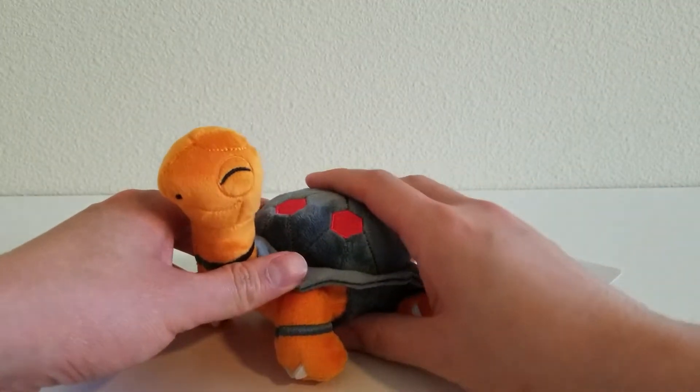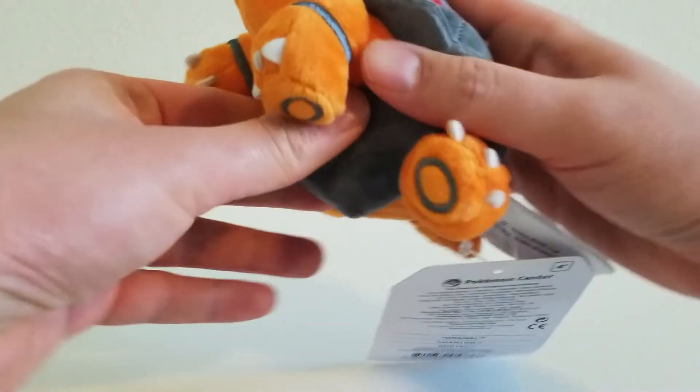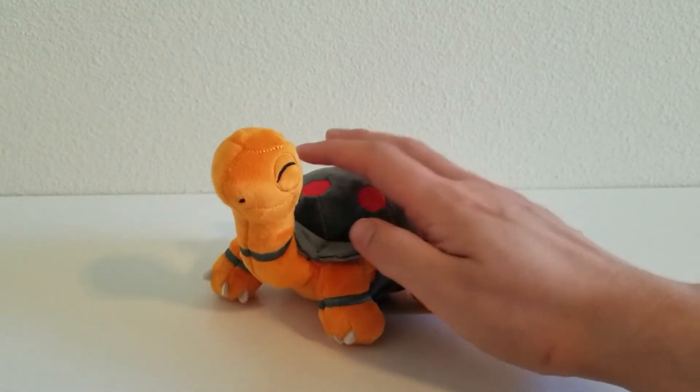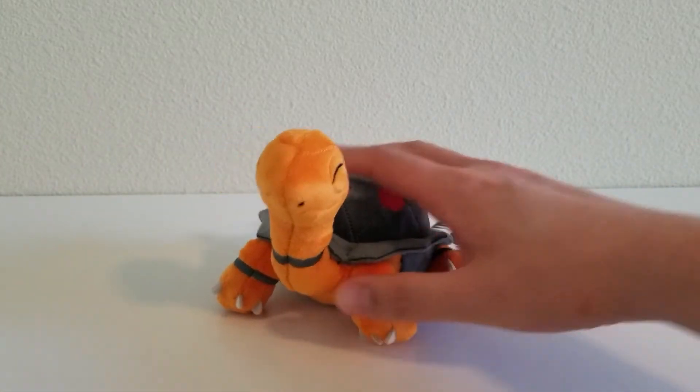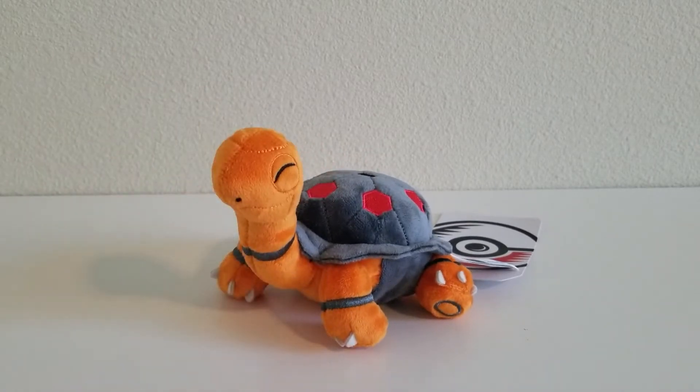Torkoal sits down pretty easily. The pellets are located in the belly towards the back. It's not like Torkoal is going to be rolling around or unbalanced anyway, so the beans weren't really necessary, but they're part of the Sitting Cuties line — it's just the way that they're done.